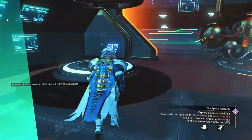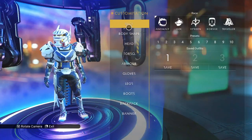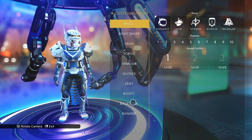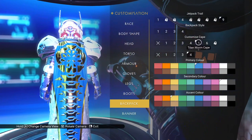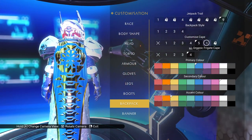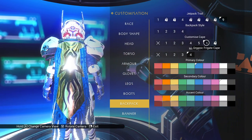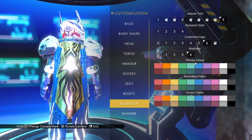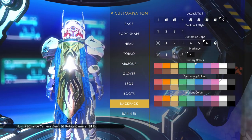Yeah, thanks buddy, I needed a void egg. Alright, let's see what we got here. Backpack. Titan Worm One is what I'm doing right now. Let's see what the new one looks like with my color scheme. That actually looks pretty dang good. I think I kind of like that.